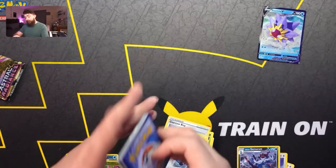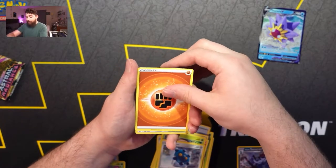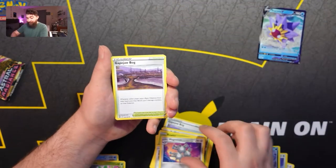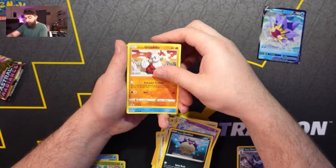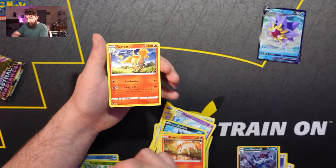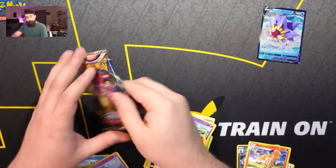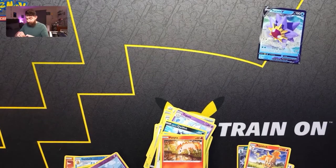This is the second to last pack of the ETB. Magneton, Grapploct, Togetic, Qwilfish, Growlithe, Bergamite — there are these cards again, I don't know what the deal is. Ponyta, Ralts, and a Rapidash. Final pack of the ETB and then we're gonna go ahead and open a couple packs from a booster box that we have.